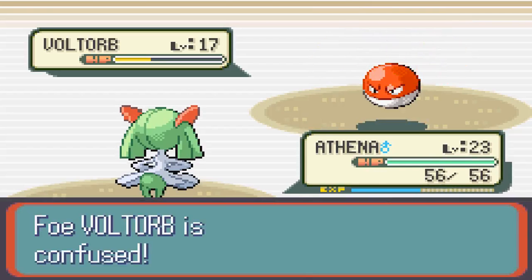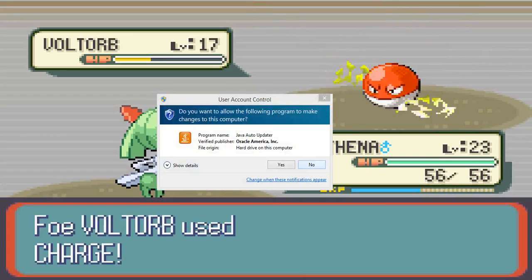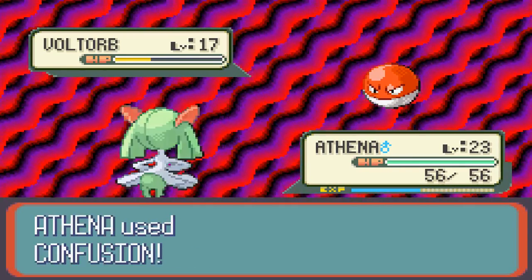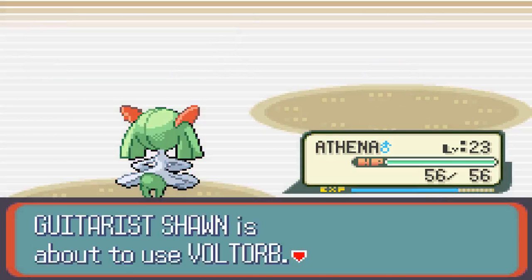I like the Trace ability, it's not bad to have. Basically, you know what the opponent's ability is, and if you know what the abilities do — what their special parts are — you can take that from Trace and then know exactly what kind of strategy the opponent is going to use. It's a computer-generated opponent, but you know, it's still useful.